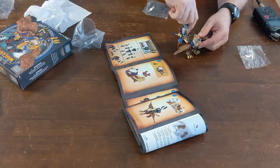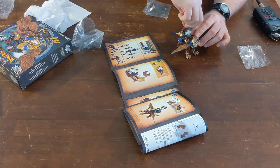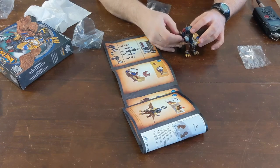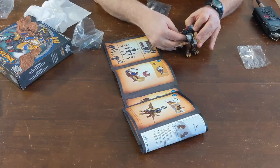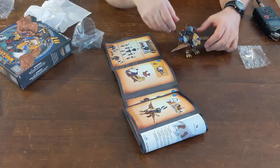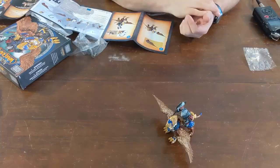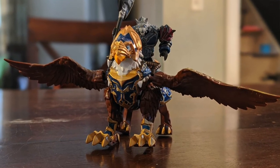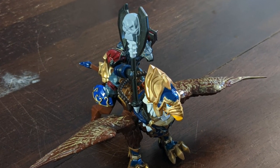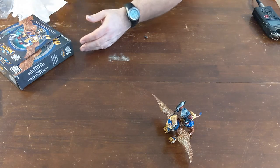Then we'll put our little dude in the saddle, if you'll go — and there we go. The griffin has no tail, by the way. This is disappointing. There we are. So if you guys ever see one of these out in the wild and you're like, oh, maybe I want to get that — maybe you do, maybe you don't. But now you know what's in the box.